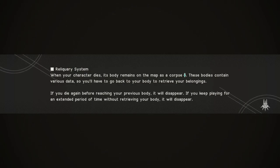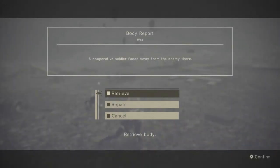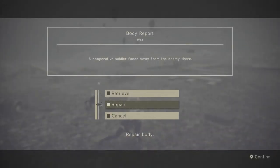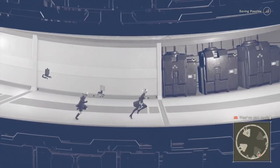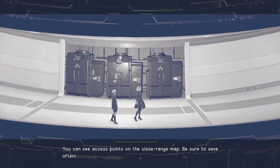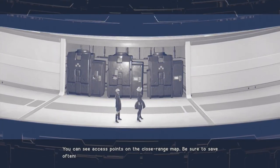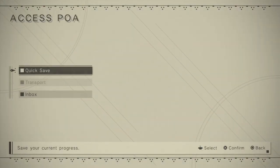In Branch A, there's a mechanic where you must return to your corpse to recover your chipset. I only had to do it once, during the final boss of Branch A, which restarted me at the beginning of that fight. This mechanic is completely removed in Branch C — dying simply reverts to a previous save, which feels odd and inconsistent between branches. Due to the lack of autosave, it's highly recommended to save frequently, even going so far as to leave an area you've almost completed just to save before attempting the final part.